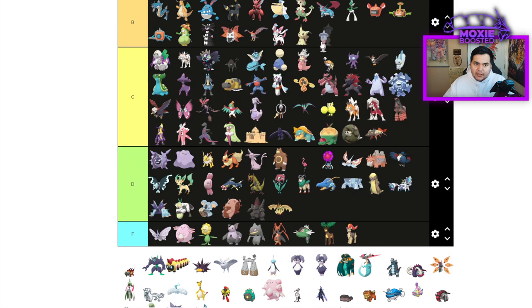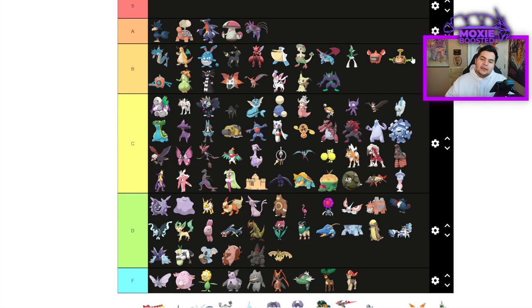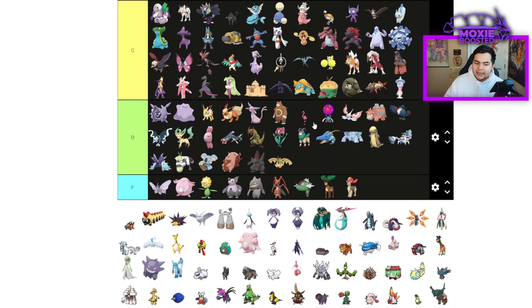Carkol is another C tier — could arguably be B tier, but the prevalence of Tera Steel right now is really holding it back. Grimmsnarl is going to be B tier — a really great support Pokemon. It doesn't even have to run support sets anymore. It has Prankster, Light Screen, Thunder Wave, Reflect. And because of the drop in Intimidate usage, even Offensive Grimmsnarl is terrifying — I've seen AV Low Kick, Spirit Break, Fake Out, and Sucker Punch sets.